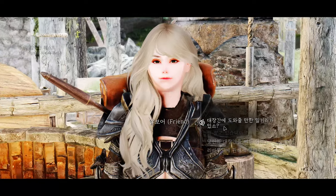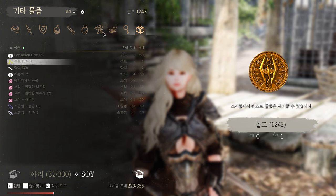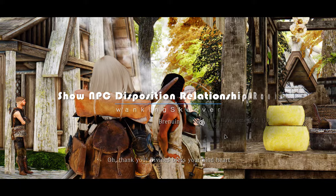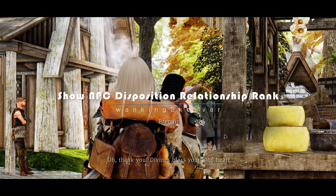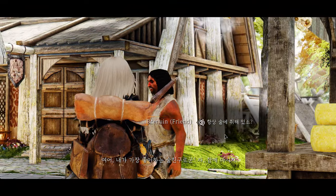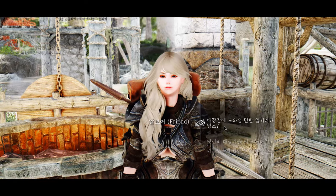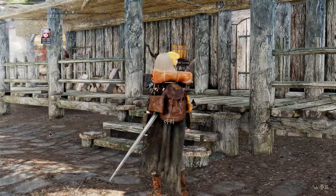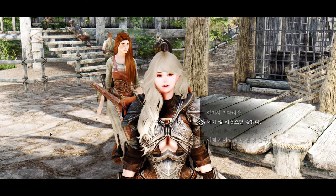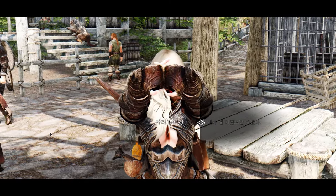This time, I'd like to introduce you to some noteworthy gameplay-related mods recently released on Nexus. Firstly, we have Show NPC Disposition Relationship Rank. This mod provides a feature that displays the relationship level between NPCs and the player in the dialogue menu. It is compatible with the Rogue's Gallery mod. With this mod, the relationship level of NPCs is shown as a number ranging from -4 to 4, which influences their attitude and dialogue accordingly.